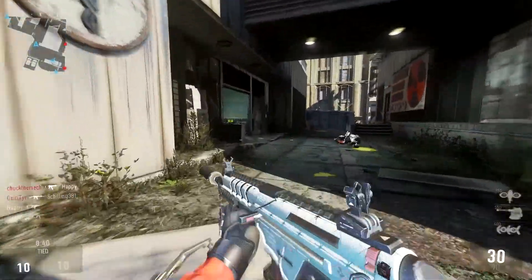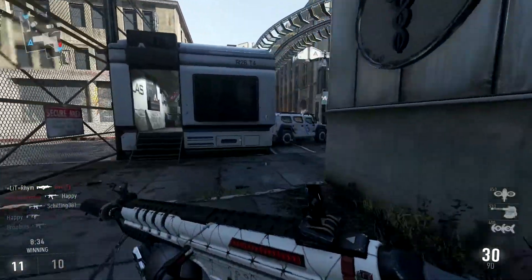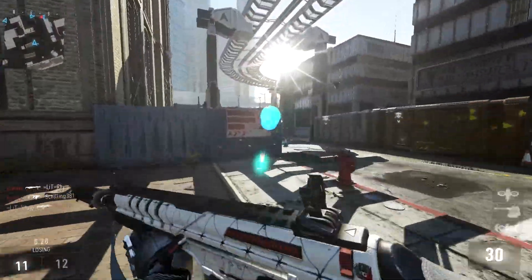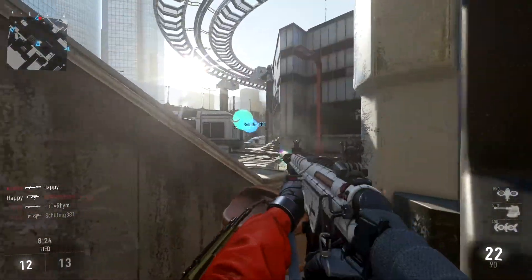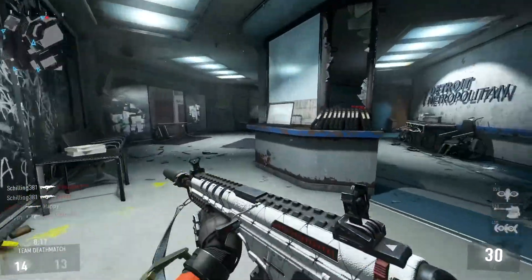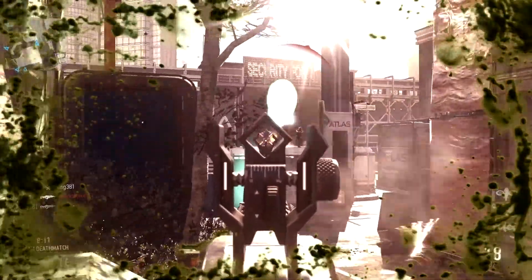If you do not have the stock unlocked, the stock is probably the best attachment you can have on any weapon that has it available — you'll want to unlock that. I don't have a stock unlocked except for one of my SMGs. It's not too hard to get; I believe it's a lot of hip-fire kills to unlock on the SMG class.